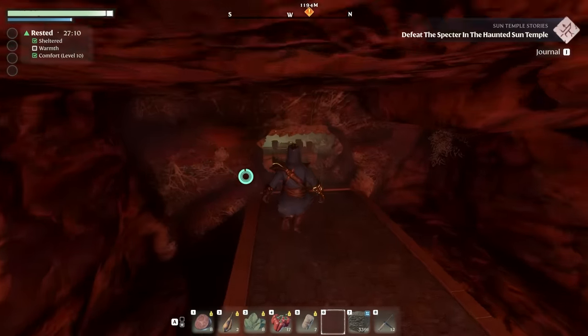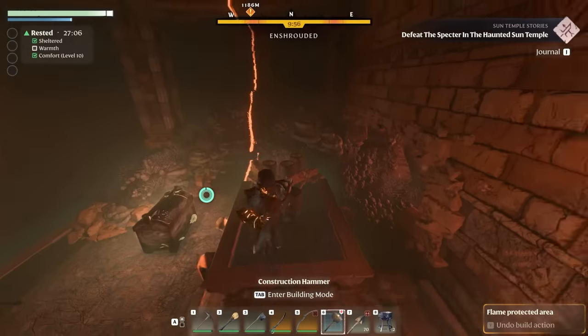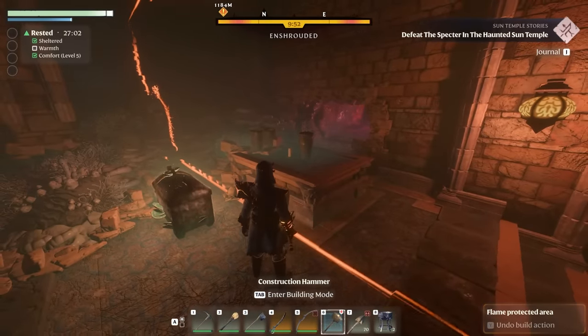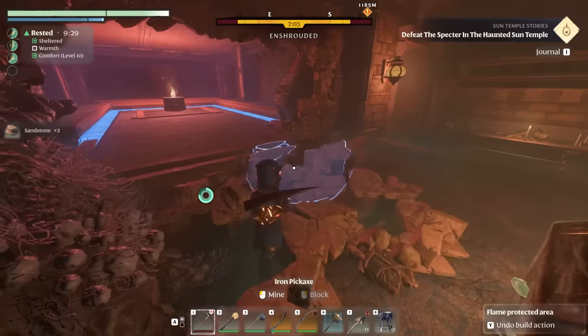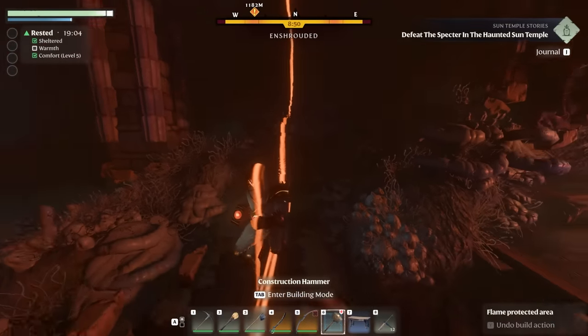Now focus on getting the distance between your flame shrine and the chest just right. You want your building protection line to sit right between the table you see here and the chest itself. We'll also get rid of that table, but once it's inside your protected area it will simply never respawn again.